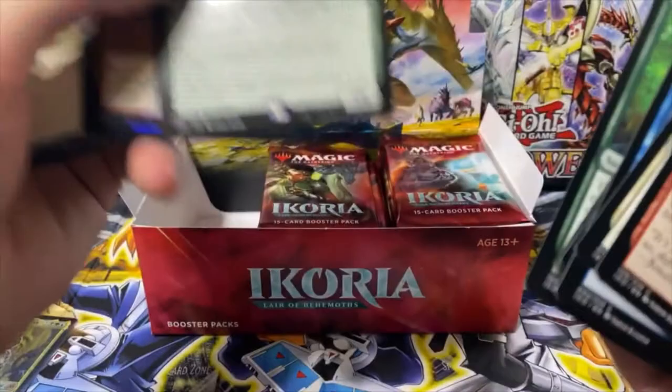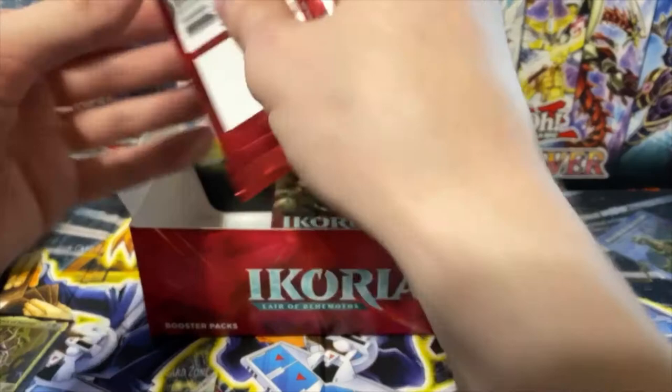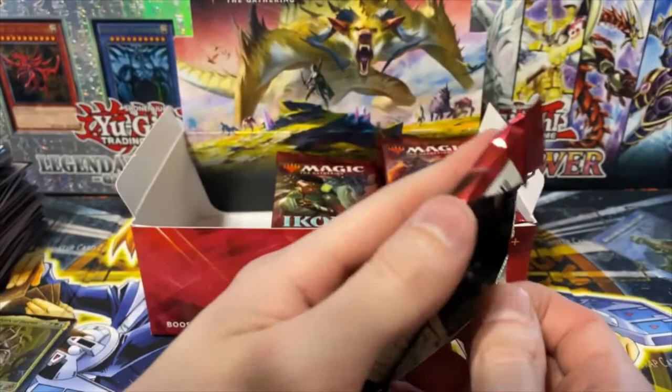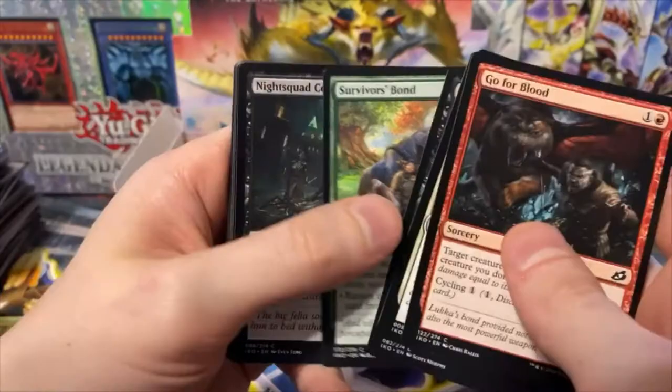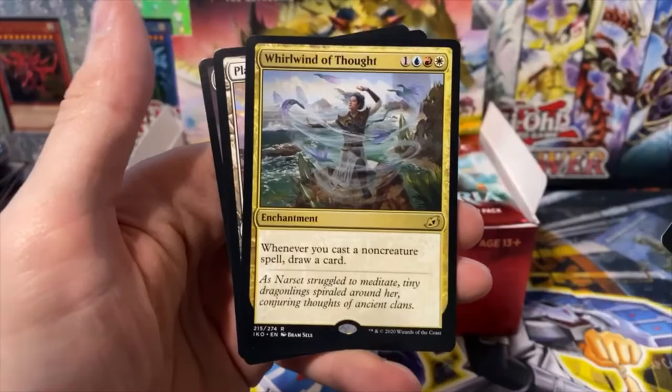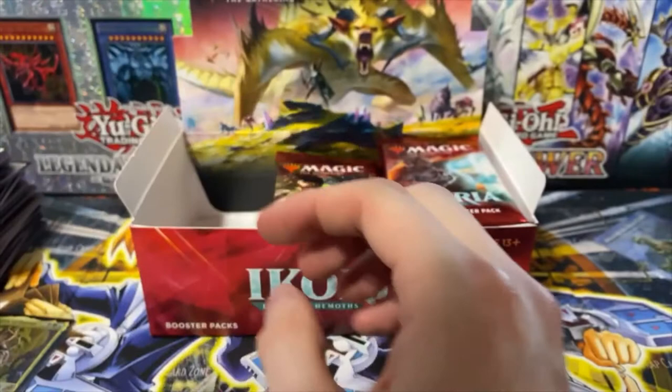What does a U mean — is that just like a reverse uncommon? I'm hoping for some of these extended art cards, I don't think I've gotten any of them yet. I wonder if there's anywhere on the box or the packs I can check to see the ratios if they're listed at all. Whirlwind of Thought — hmm, that one I don't remember seeing either on the list.